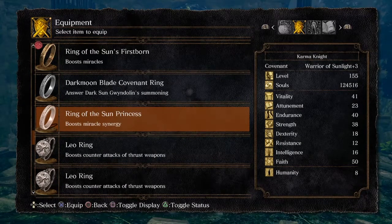Ring of the Sun's Princess boosts miracle synergy. Synergy means the interaction or cooperation of two or more agents to produce a combined effect greater than the sum of their separate effects — which I think means it will slightly boost the miracles. So let's find out. We're basically done with the Crown of the Dark Sun and will just use the Crown of Dusk for the next set of experiments.